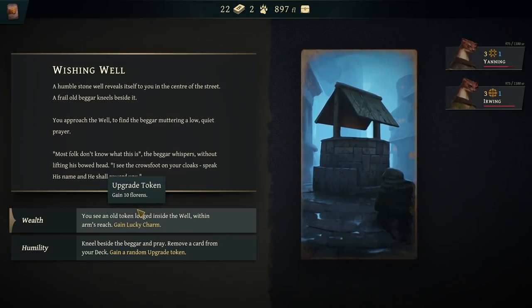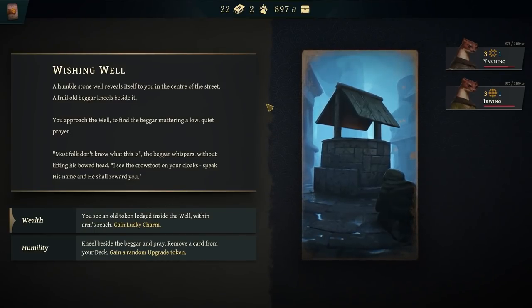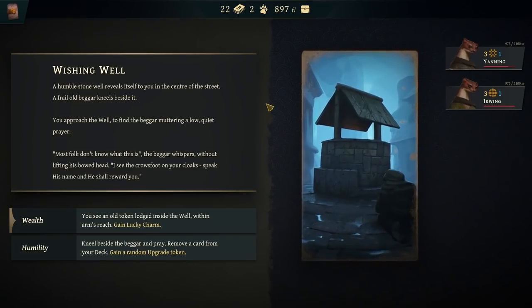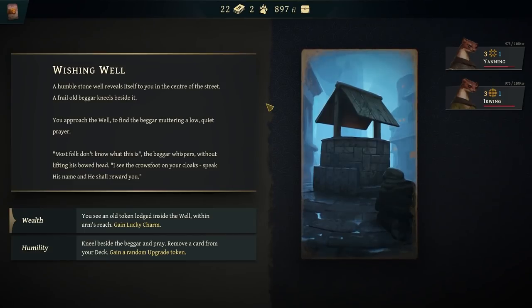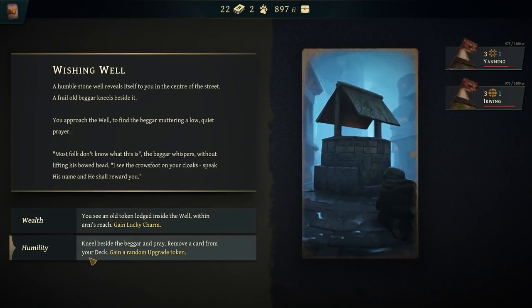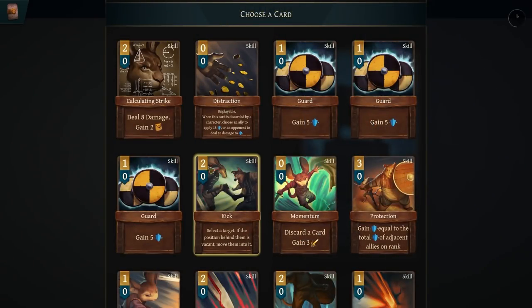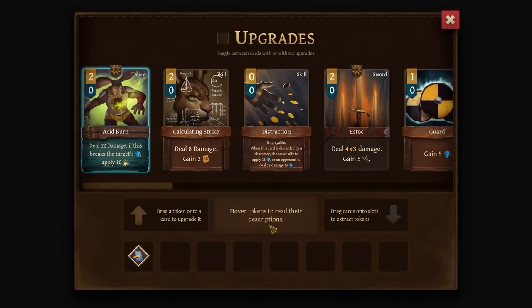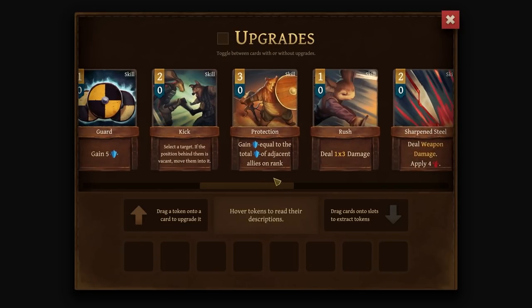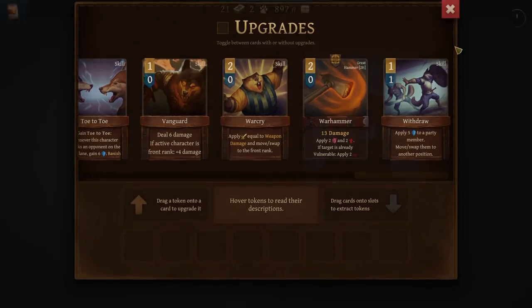A humble stone well reveals itself in the center of the street. A frail old beggar kneels beside it. 'Most folk don't know what this is,' the beggar whispers without lifting his bowed head. 'I see the crow spot on your cloaks. Speak his name and he shall reward you.' Get a random upgrade token. So I had to get rid of something — that's fine.